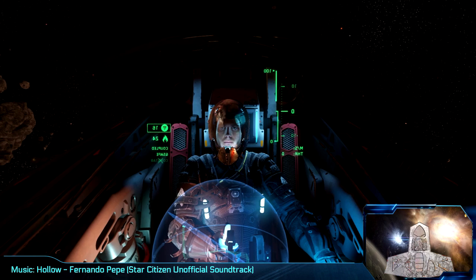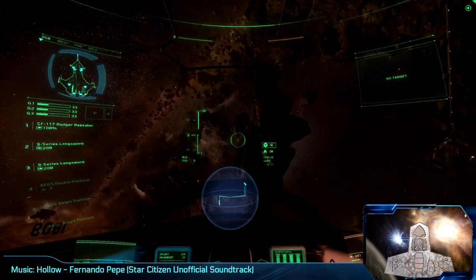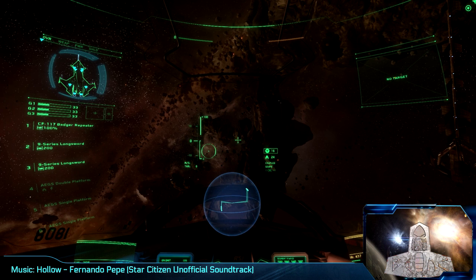If you are new to Star Citizen, or just not that experienced, you are probably asking yourself what all that stuff on your screen is. Fortunately, most of it is self-explanatory, and all of it is, at least somewhat, placed sensibly and easy to understand with a little explanation and practice. I will be using the Aegis Gladius for my instructional videos. The Gladius has classic spaceship and airplane lines, a shape that all should be familiar with, and it features the high-contrast, green-colored heads-up display of the Aegis line of ships that makes it easier to see what is going on.